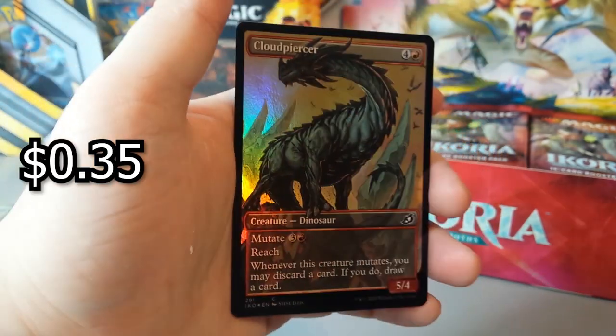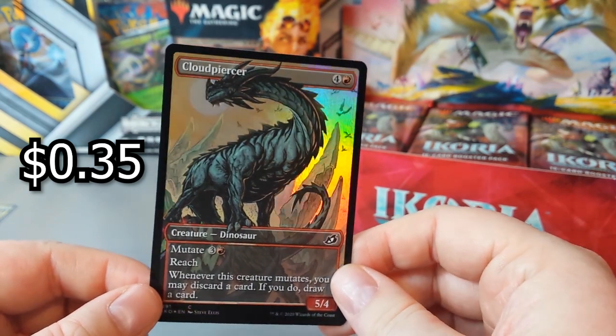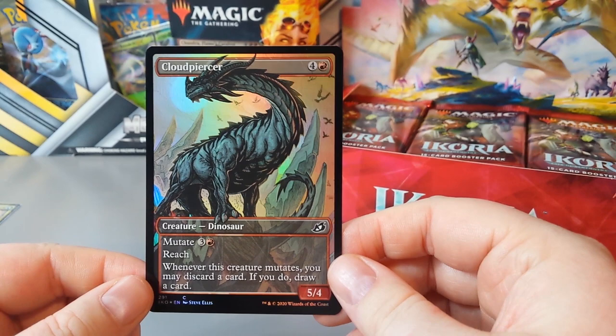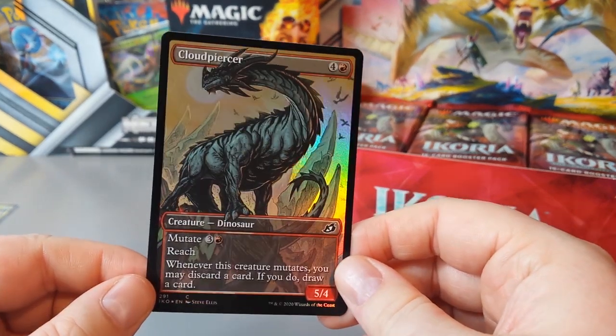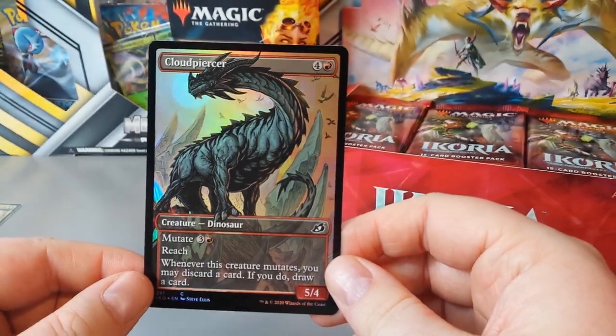Oh, someone — look at that! Holographic Cloudpiercer. Does every pack have something in it like this? Because these are beautiful. I swear if it does, I'm going to buy a few more boxes of these — these are beautiful looking cards.